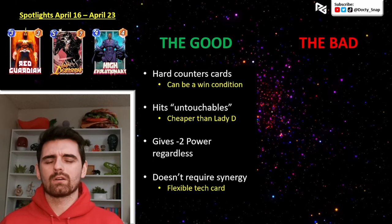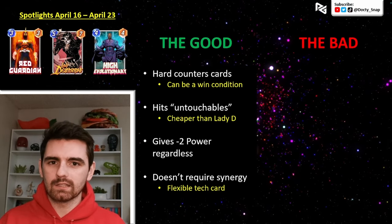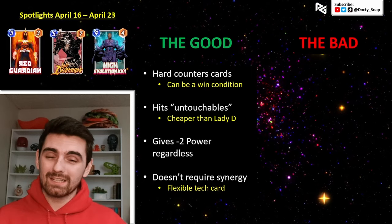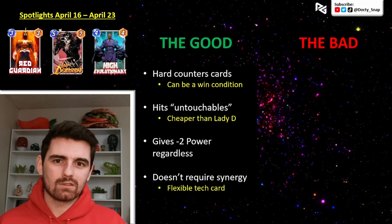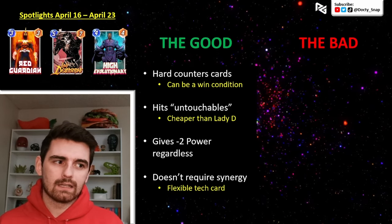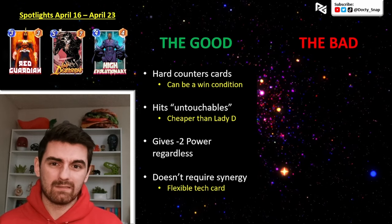Ongoing cards have had answers in the game — we've got Rogue, Enchantress, even Super Skrull — but cards like Angela and Dracula feel untouchable. Lady Deathstrike can hit some of these cards, but most people aren't playing Lady Deathstrike. She costs five, she doesn't have all the good targets, and even against a destroy deck she wouldn't work. Red Guardian hits these cards that are so hard to reach. Even if you wanted to turn off Daredevil, there's no other way to do that, so he hits these cards that people aren't used to having countered.